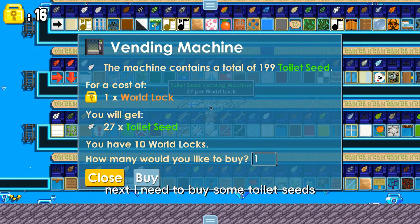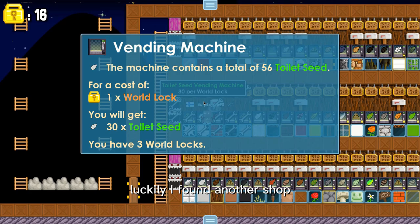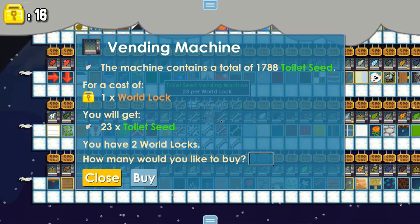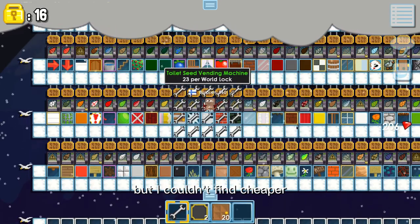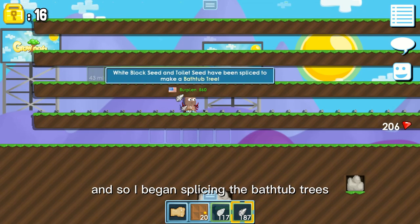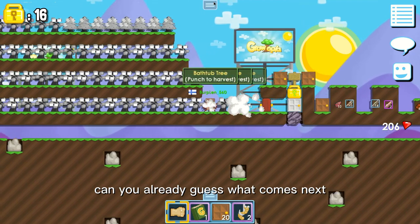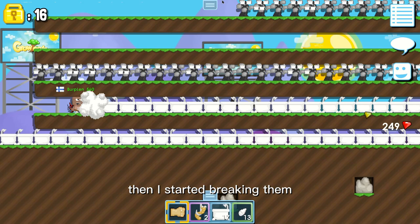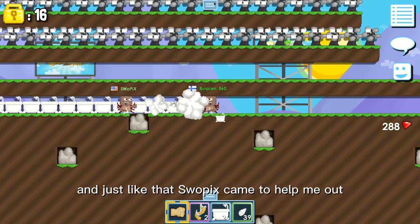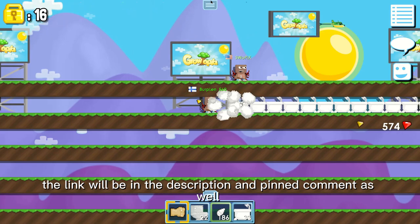Next I need to buy some toilet seeds. This is not enough, we need a bit more. Luckily I found another shop — this one only has 30. This one is a bit more expensive but I couldn't find it cheaper. I just bought 265 toilet seeds for 10 world locks. So I began splicing the bathtub trees, and after some time I had them all spliced. Then I started breaking them — breaking bathtubs is really slow. So I went to my Discord, and just like that Swopix came to help me out. If you want to help me in my videos like Swopix, just join my Discord — the link will be in the description and in the comments as well.